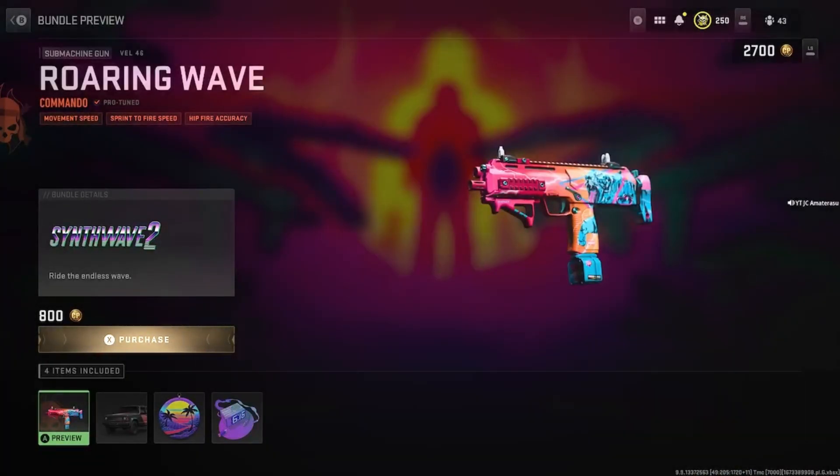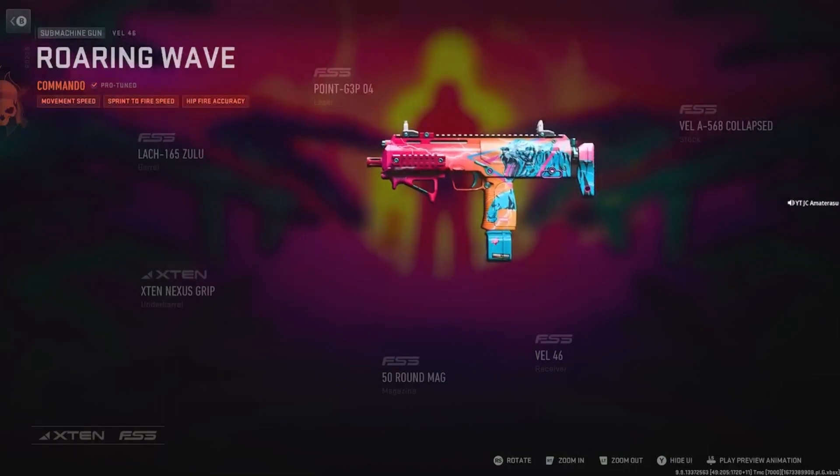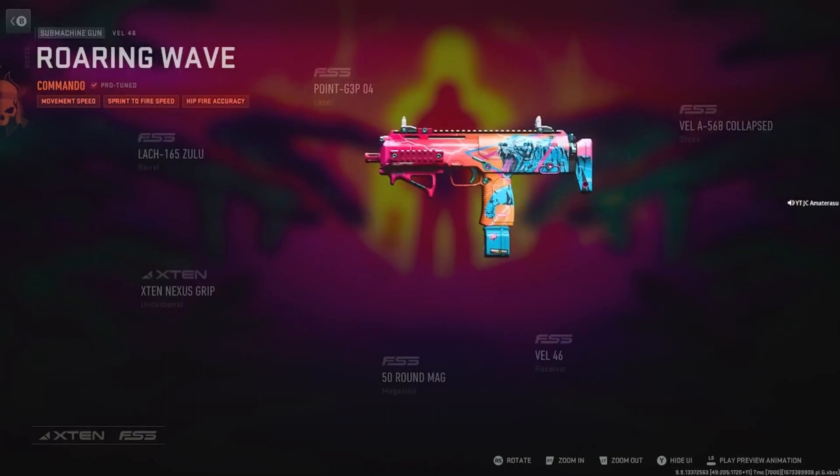Okay, the Roaring Wave Commando Pro Tune — movement speed, sprint-to-fire speed, and hipfire accuracy. You get the VEL 46, which is like a runner-upper SMG. You get six attachments on it. It's pretty good.